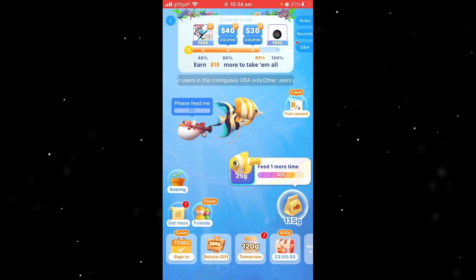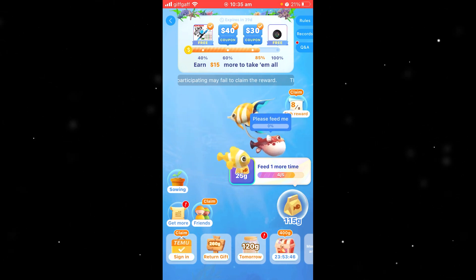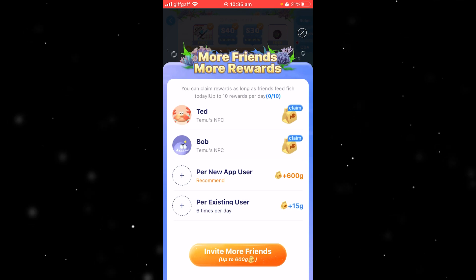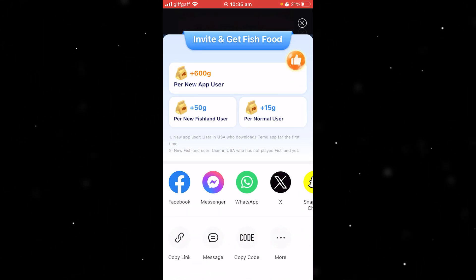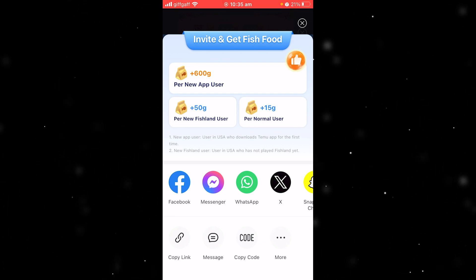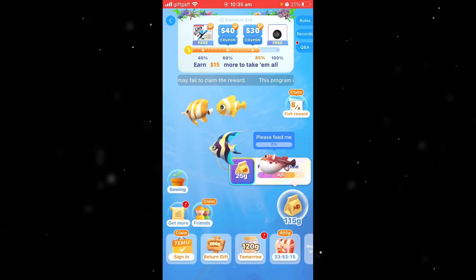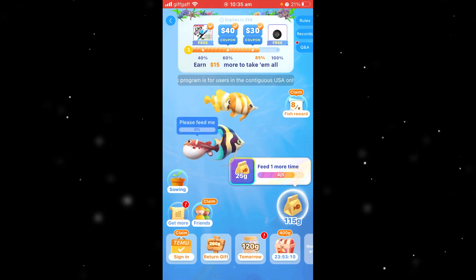They want you to invite new users so that they earn more money as a business. So when you do get to like 5 or 10 cents left until you can actually claim your prizes, you just want to go ahead into the bottom left corner and select Friends. From there we can invite new friends and share this link to whatever social media we like, or we can copy our link or code and send it to our friends. When they accept our invitation, we will earn fish food, feed our fish, and beat Fishland on Temu.